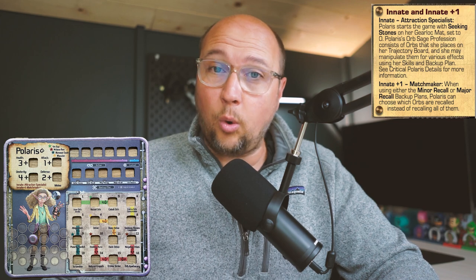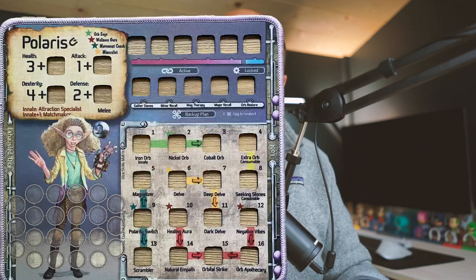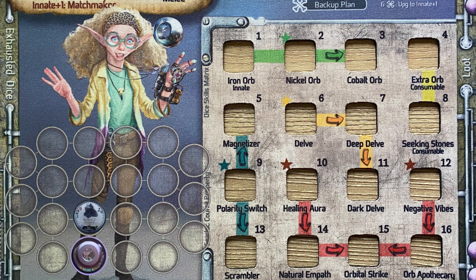The core loop for Polaris is to get her orbs on the board. It might be helpful to understand how we use these orbs. The core aspect of these orbs is demonstrated through her backup plan. The major thing you're trying to do is get these orbs on the board and then recall them back to you. When they're recalled back to you, they do damage to any unit they pass through. When recalling an orb, it has to take the shortest path back to you, but you can pick which one benefits you the most.